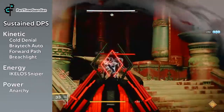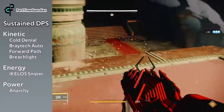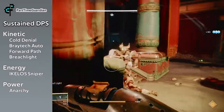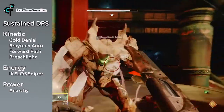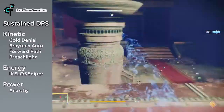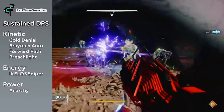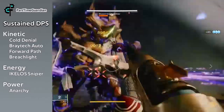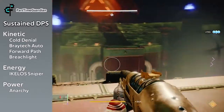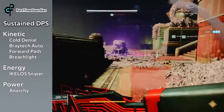Another build is a sustained DPS build. I build this around Anarchy — you still have time to get that from Scourge of the Past before it goes away. In the Energy slot I would do Ikelos Sniper to help with longer-range things. And then in the Kinetic, like I've talked about, I would do Cold Denial or Braytech, or Ford Path or Breach Light. Those are all great options for clearing adds while you let the other weapons help with DPS.